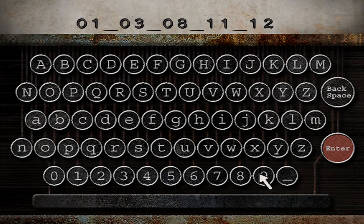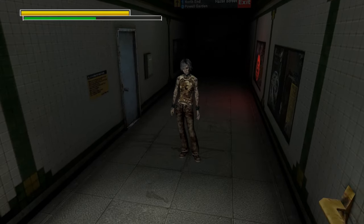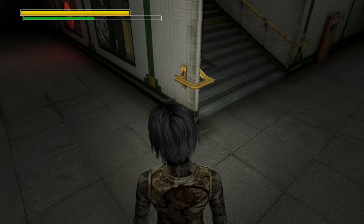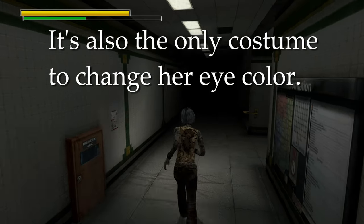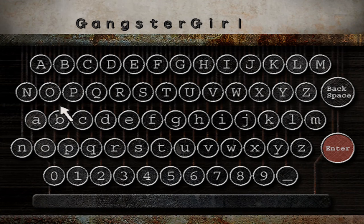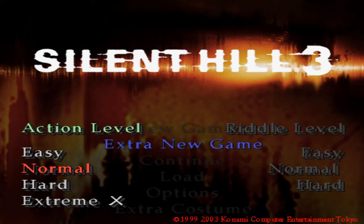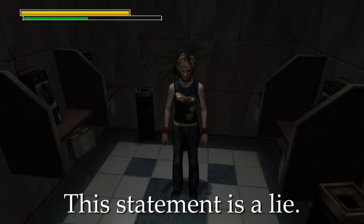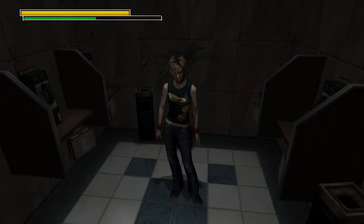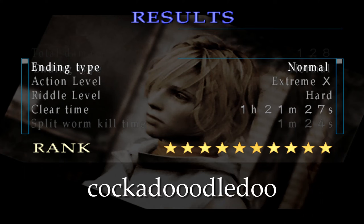Now for the God of Thunder costume - the only costume that gives Heather tattoos, changes her hair color, and gives her blood on her face. This is probably most people's favorite costume. To unlock it, insert the code 'Gangster Girl.' The original intended way was to beat the game on Extreme X difficulty, after which the game would prompt the code. For the Golden Rooster costume, the original intended way was to get a 10-star ranking, after which the game prompts the code 'cock-a-doodle-doo.'